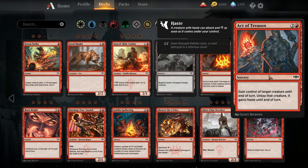Act of Treason — this is a reprint. We've already seen this card see play in the red-black sacrifice deck. I don't think effects like this are going to see play outside of decks that can abuse sacrificing the creature before giving it back. But if you're playing against a deck with tons of big creatures and can't sacrifice the creature, this becomes a reasonable sideboard card. Don't think you want to ever main deck this unless you can sacrifice the creature.